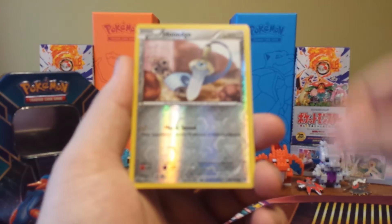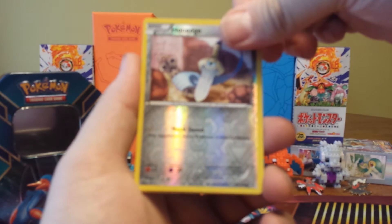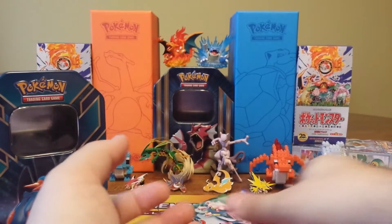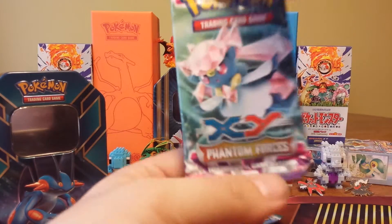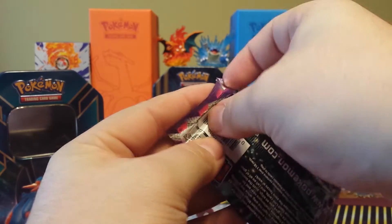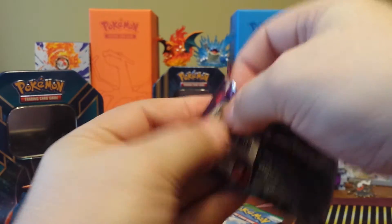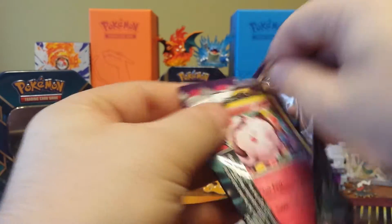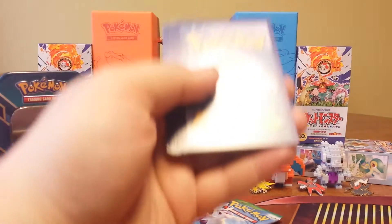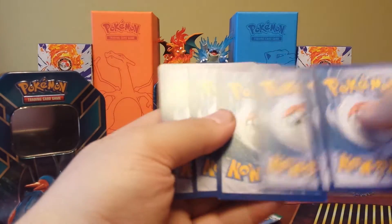On to Phantom Forces — please have a Silver Dialga hiding in here somewhere. That would just be ridiculous; not saying it can't happen, but it would just be insane.